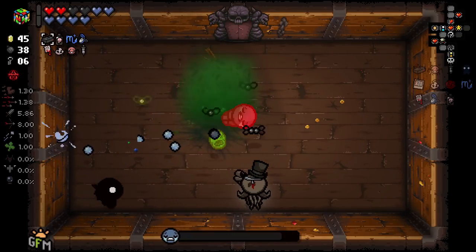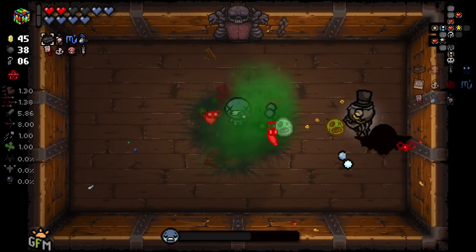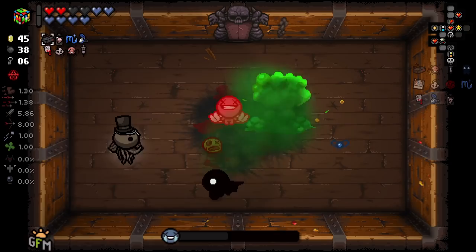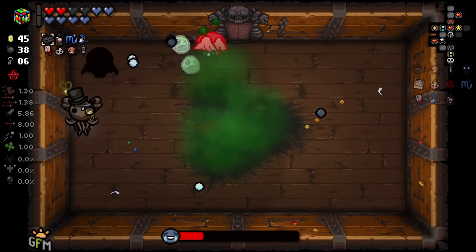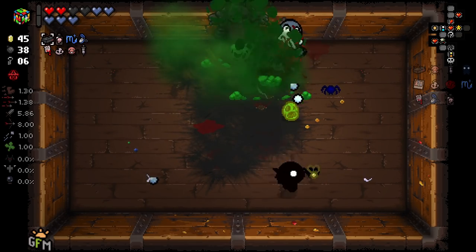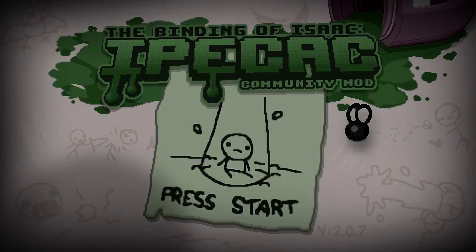We are here at the boss fight. Been a pretty classic, fairly easy run, actually. At this point we've got Dr. Fetus — I would have loved to have had the old Rocket Bomb synergy, but I was a fool. I was going to take Rocket in a Jar, but I thought five bombs now is good, but it doesn't help us in the future, whereas Lemon Mishap doesn't take up an item slot and is helpful now. That was kind of my thought process. Anyways, I hope you guys enjoyed, and I will see you guys in the next one. Thank you.